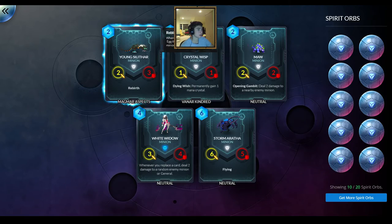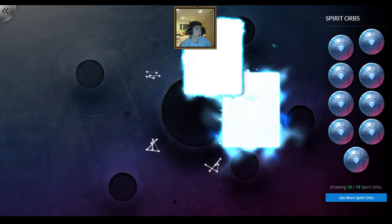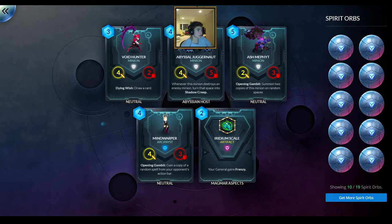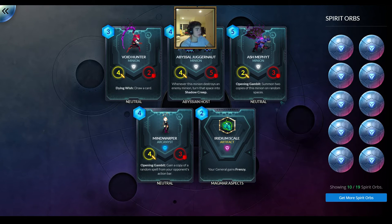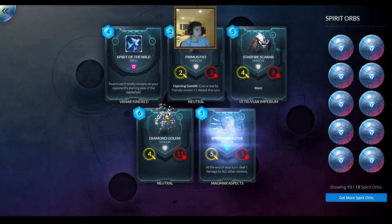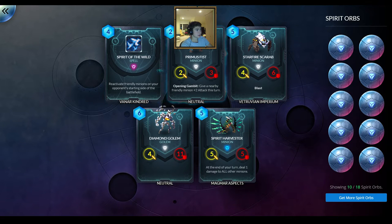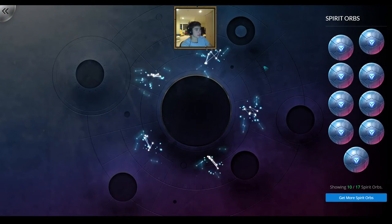I don't really care about the rares and commons because those are pretty cheap to craft anyway. So if I need them in a competitive deck, I can just craft those. I'm hoping to get useful legendaries and epics for competitive decks. So far not having a lot of luck — each of these packs is mostly commons and rares. This one does have one epic: Iridium Scale — your general gains frenzy. That could be useful, though I'm not sure if that's in a lot of current Magmar decks. Another epic — Spirit of the Wild — reactivates friendly minions on your opponent's starting side of the battlefield. I've seen this card as a gimmicky card in some Vanar decks. It's good for getting a lot of damage in one turn.